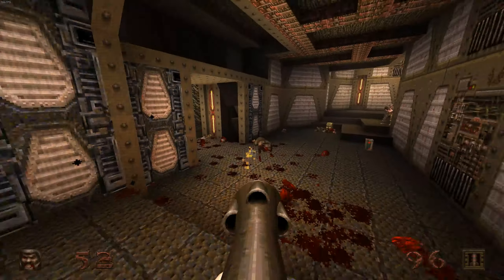Some of the weapons will now have alternate fires: the axe can do a slower but stronger heavy attack, the nail gun and super nail gun will be able to fire both or all four barrels at once at a slower rate, the grenade launcher has the proximity mine from Scourge of Armagon, and the rocket launcher and lightning gun have the multi-rockets and plasma ball from Dissolution of Eternity.